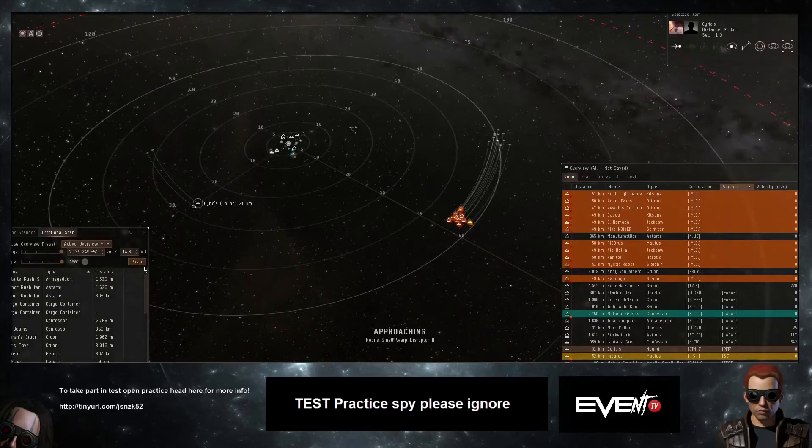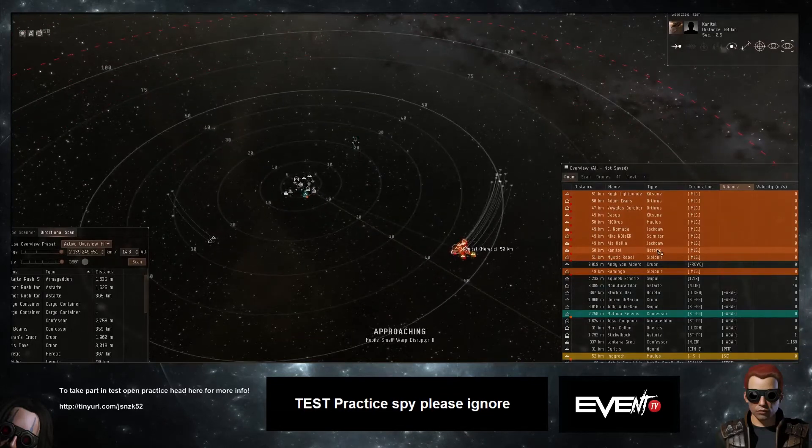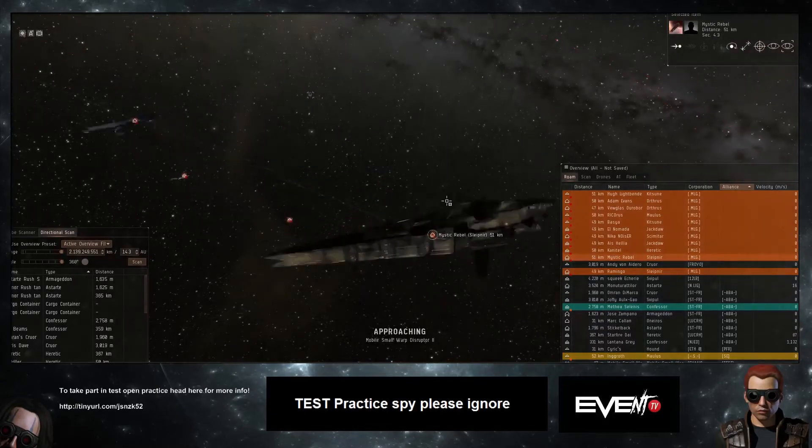MLG is running an important shield kiting team, something we've seen quite a lot in the last couple of shows. We've got two Augorors, a Scimitar for reps, a Jackdaw for support, a Maulus for ewar, a Heretic — which does kind of work in shield, and light missile kiting ships are great anti-support — and two Sleipners for the core. I'm going to guess artillery.